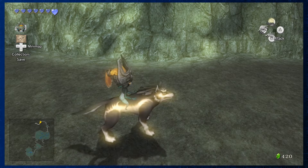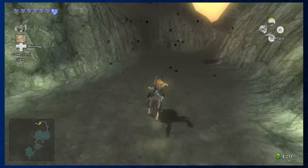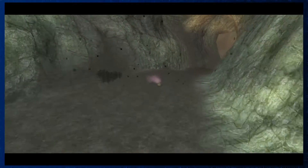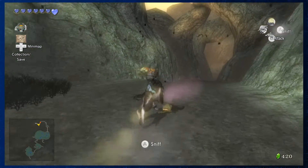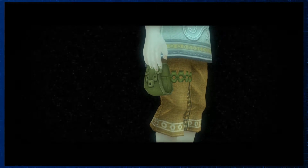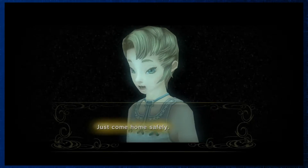Hey guys, this is Hammer Bro Mike, and welcome back to The Legend of Zelda: Twilight Princess HD. We are back in the Twilight Realm, and once again we have a new scent to follow. Let's sniff it out — it's Ilia! Her name is Ilia, something or other.